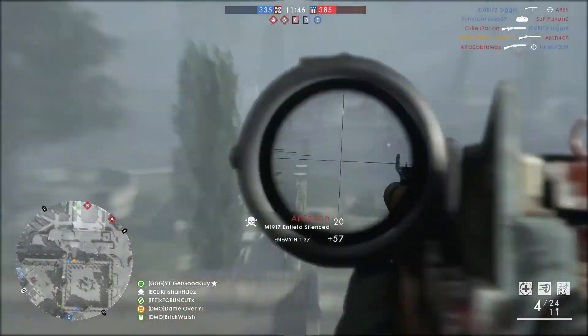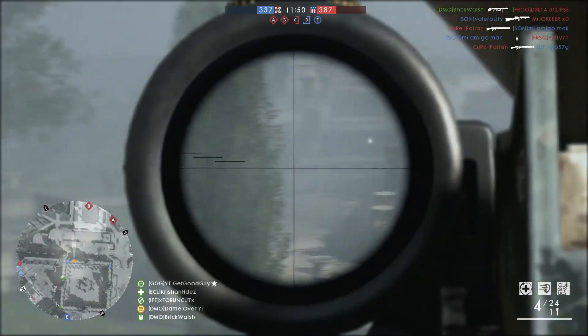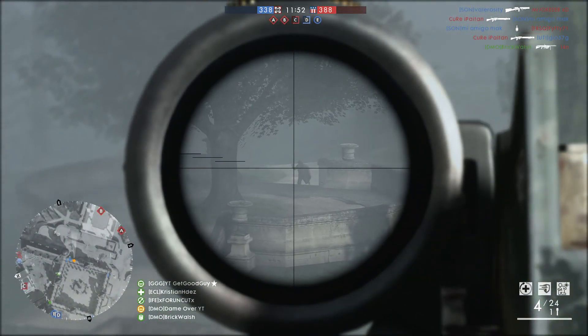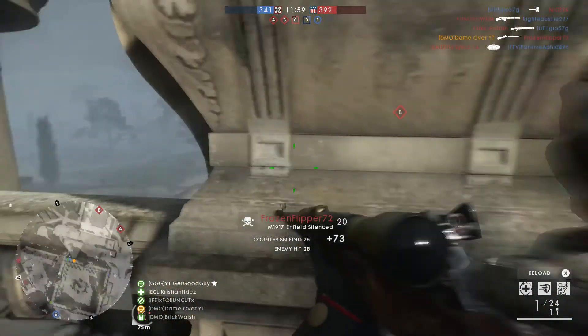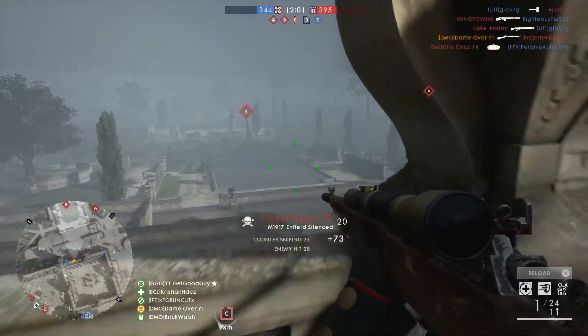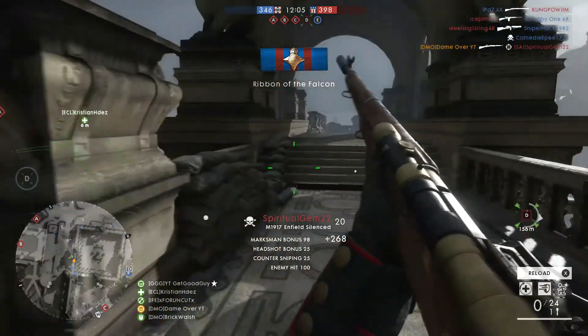So where is the Enfield Silenced at its best? The one-shot sweet spot is a long one, starting at 98 metres and going all the way to 150 metres. This is one I find particularly challenging personally, as it's quite tricky to hit targets that aren't stationary at that sort of range — but if you're used to the M1903 this shouldn't be a problem.